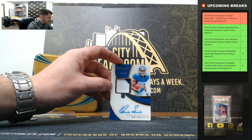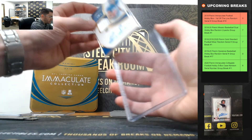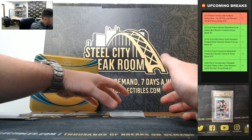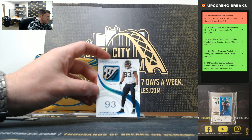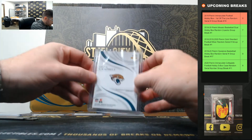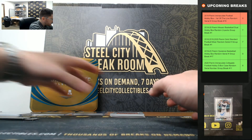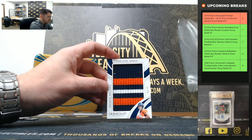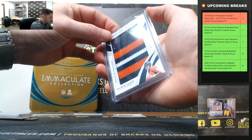Darius Slayton, 34 of 99, going to four. And our one-on-one, Calais Campbell — part of that Jaguars logo patch. Calais Campbell, one-on-one. Man, that's nice game used. And Drew Locke, 6 of 15.